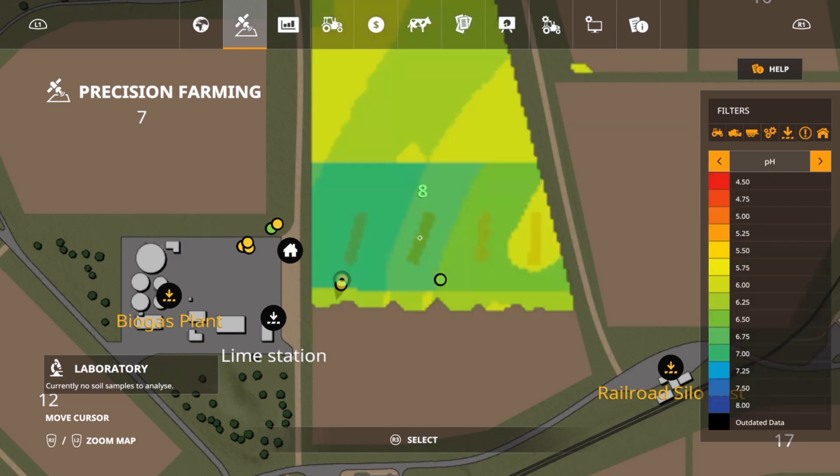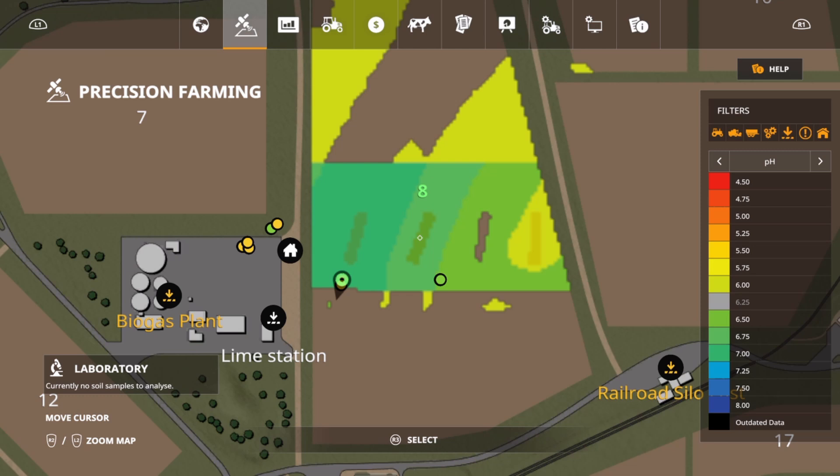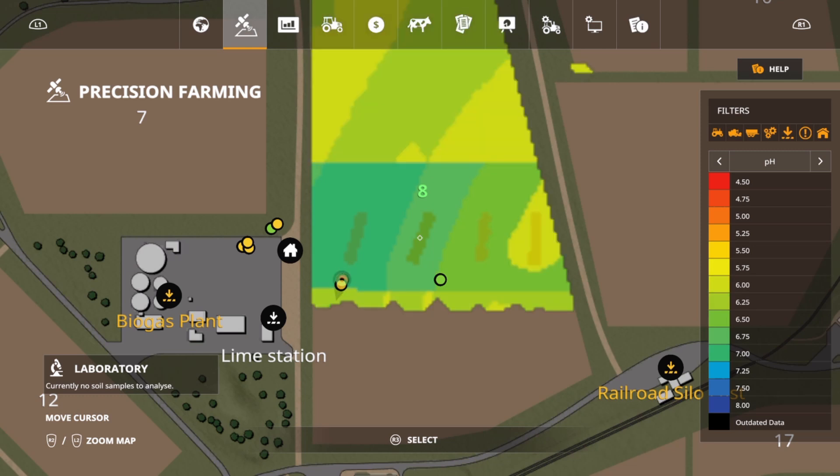The next thing you may ask — what happens to pH? It drops down just a little bit. We started out at 6.75 on loam, and it's going to drop down to 6.50 now. 6.50 drops to 6.25. 6.50 drops to 6.25, 6.00 drops to 5.75, and 7.00 drops to 6.75. So it dropped 0.25 every time you harvest.